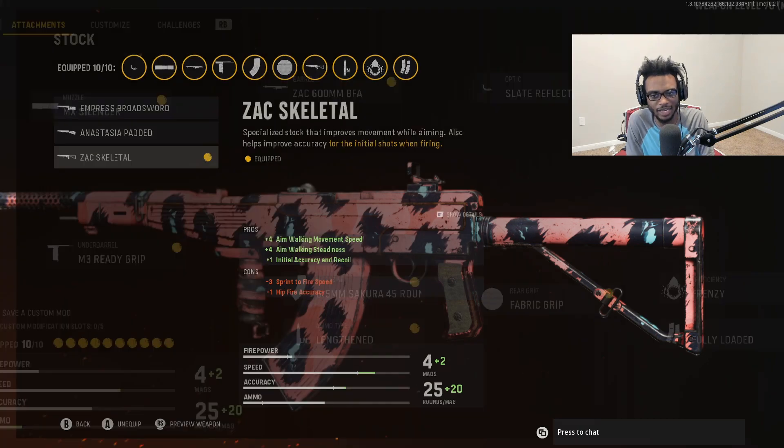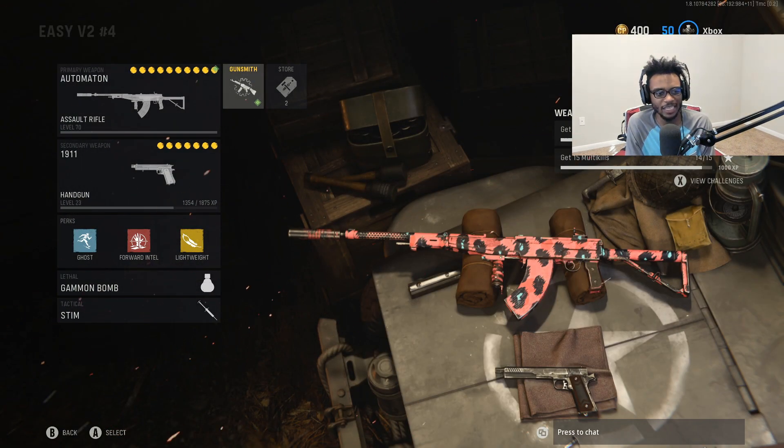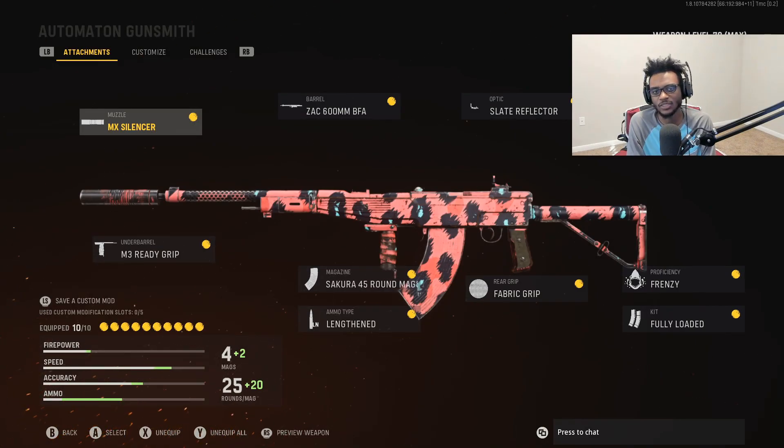For the perks we have Frenzy for survivability as well as Fully Loaded. Just a solid setup that you guys cannot go wrong with. I feel like a lot of people are gonna be able to drop their first V2 rockets using this class setup. We're running this setup with a 1911 pistol, Ghost, Board Intel, Lightweight, and I have on the Gammon Bomb and the Stem Shot. If you guys end up checking out this Automaton class setup, let me know down in the comments how you do — whether it's your most kills, highest KD, or maybe even your first V2 rocket.